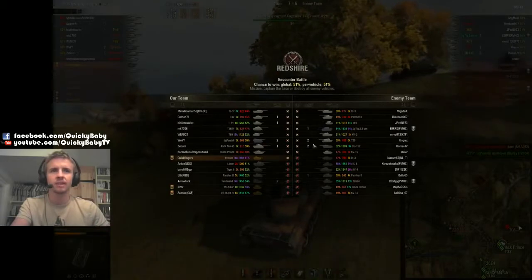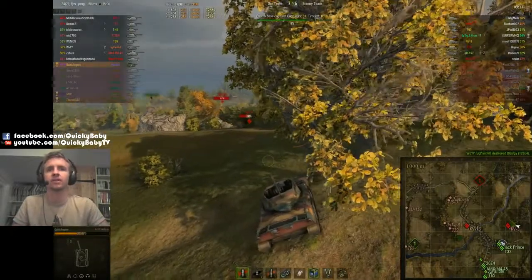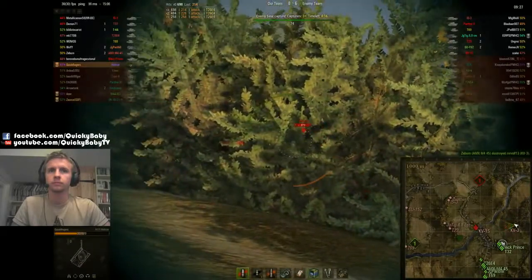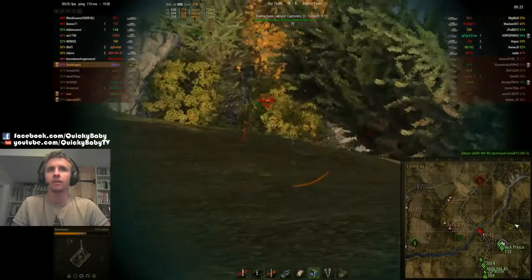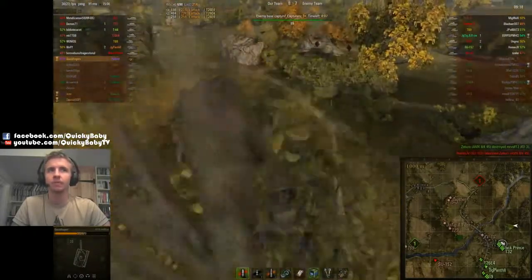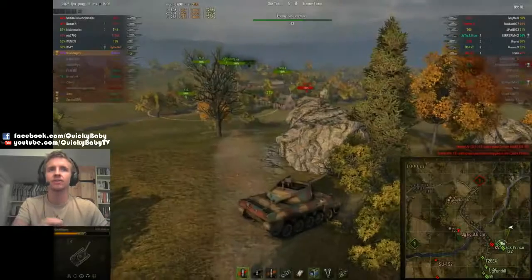That's how to make someone who is two tiers higher than you, has played 13,000 games, 55% wins, and 1300 efficiency not feel too clever about themselves. That evened up the game — we're turning it around now. The enemies see they don't have an opportunity to wait around; they have to put pressure on the cap. We see a KV-1S about to do an amazing hero run — 5,000 games, under 800 efficiency — but you know, everyone can have his day.